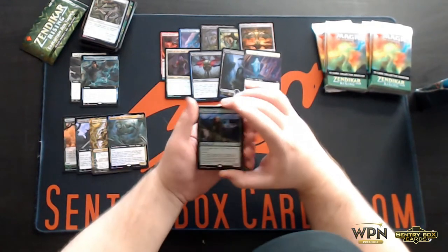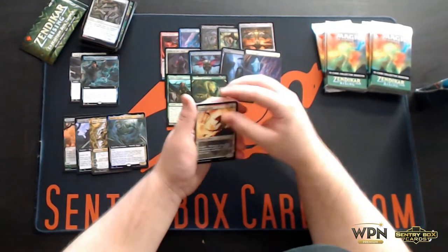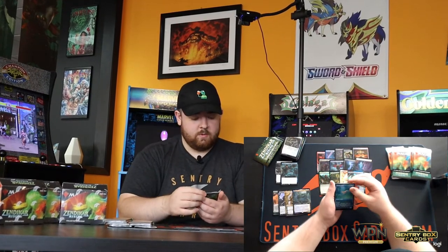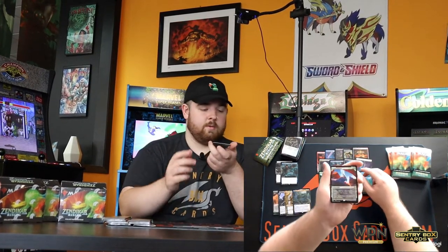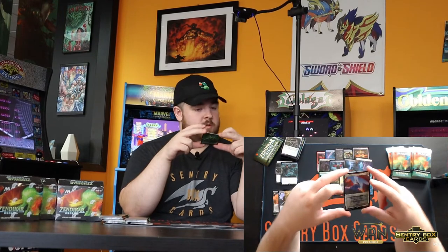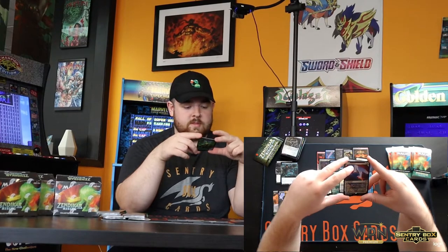Tajaru Paragon, Territorial Scythe Cat, Canyon Jerboa, Riverglide Pathway — another one of the cool full art double-faced land cards. Skyclave Squid, a cute little one. Felidar Retreat — this is a pretty rad card. Very similar to the Retreat Cycle from Battle for Zendikar, though this one's just a little bigger, a little badder. It's popping up in Standard, a little bit of Modern. Whenever a land enters the battlefield under your control, create a 2/2 white cat beast token, or put a +1/+1 counter on each creature you control and they all gain vigilance until end of turn.